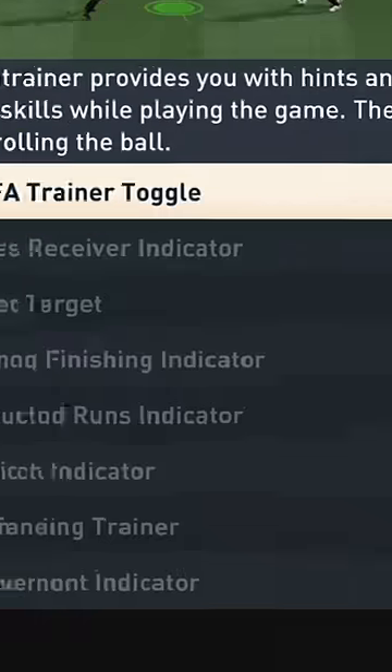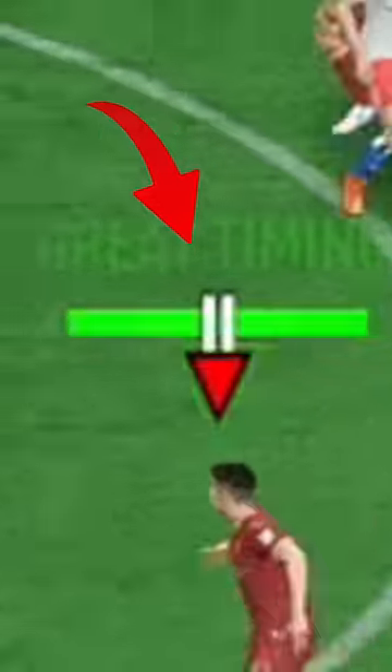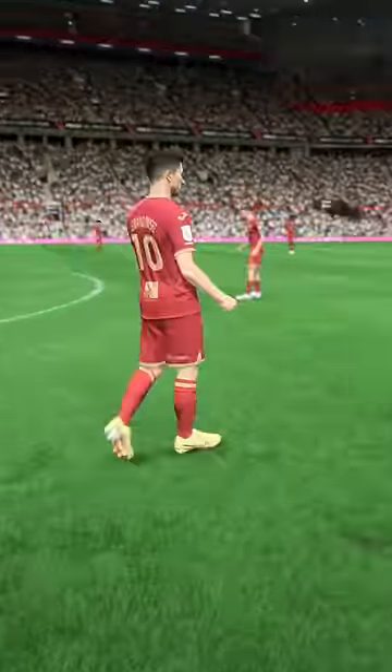Next, move over to the trainer settings. You need to have time finishing indicator turned on and movement indicator turned on. With this we can see where the shot is going and when to time it. This makes it so much easier to hit the perfect power shot and smash the back of the net. Follow for more FIFA tips.